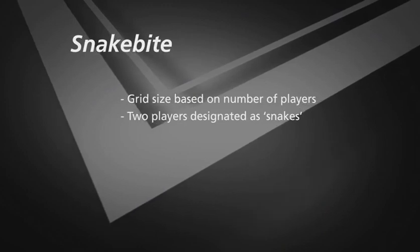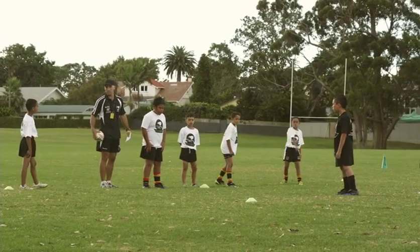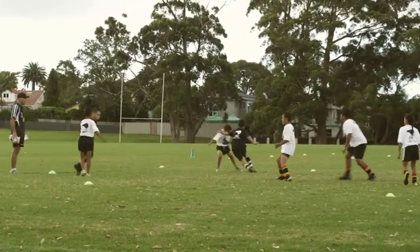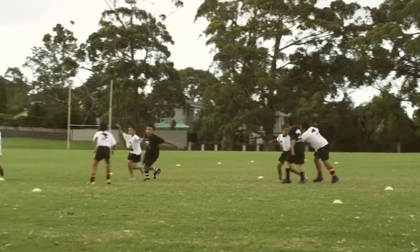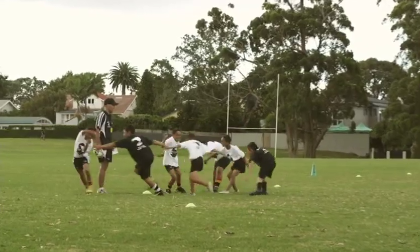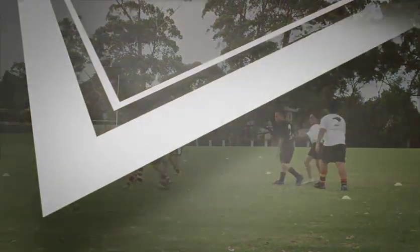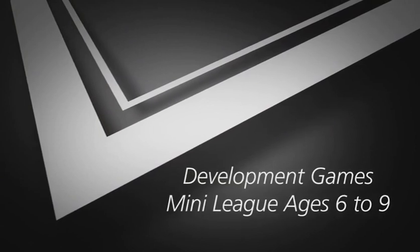This game is called Snake Bite. Set up a large square and nominate two players to be the snakes. On the coach's whistle, the snakes run around and try to touch all other players. Once touched, you join hands with the snake to make it longer. If the snake breaks it cannot touch anyone until it reforms. The last person not tagged is the winner.